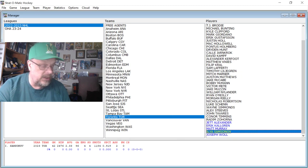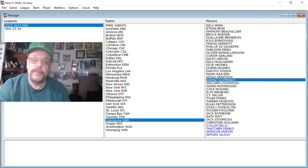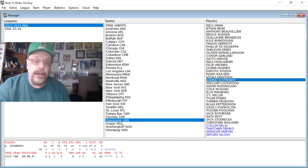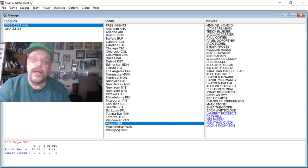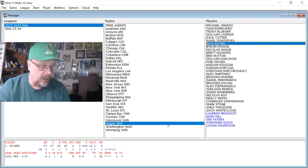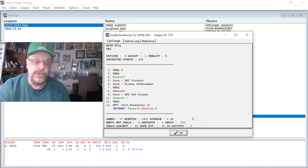Next is Vancouver — we're just going to look at Andrei Kuzmenko: 39 goals, 35 assists, 74 points, 4L assist rating. Now we're going to Vegas — you've got to look at Eichel. He had 27 goals and 39 assists for 66 points. Then the goalies: Brossoit had a 2.17 goals against average and stopped 92.8% of shots. And Aiden Hill had a 2.45 goals against average and stopped 91.4% of shots.